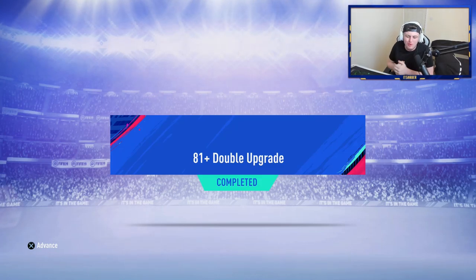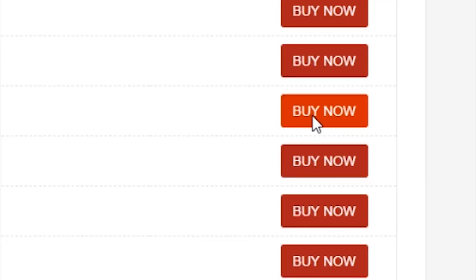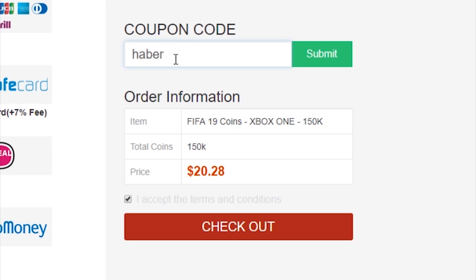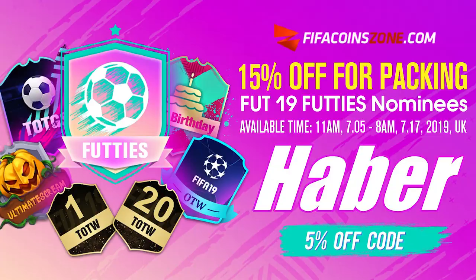EA have released some dope upgrade repeatable packs, and we're going to open some today. With Team of the Season coming to a close, FIFACoinZone.com are starting a brand new thing on their site where they're doing top series packs. Make sure you go check them out and use code HABER to get yourself 5% off.